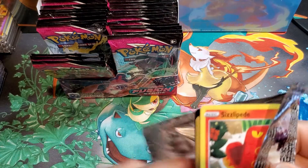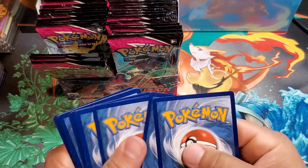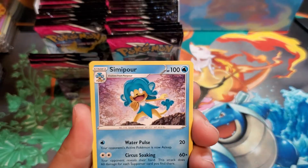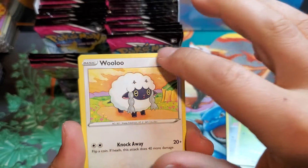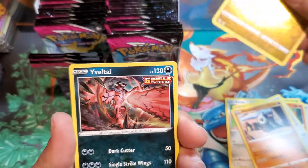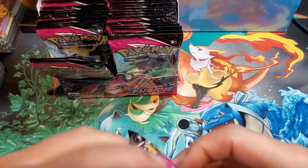Nice Boltund pack art, see if we can get a hit. Code card looks a little bit bent — I really don't like that. Simipour, Metapod, Battle VIP Pass, Sizzlipede, Clefairy, Pansage, Wooloo — and the top of these cards are bent like that code card. Pansear, reverse holo Turtonator, and an Eviolite non-holo rare. No hits out of this left side so far — let's hope this isn't a dud booster box.